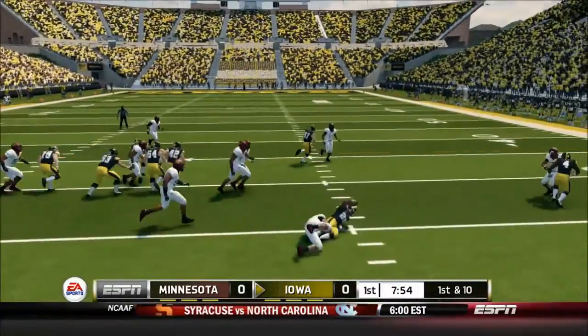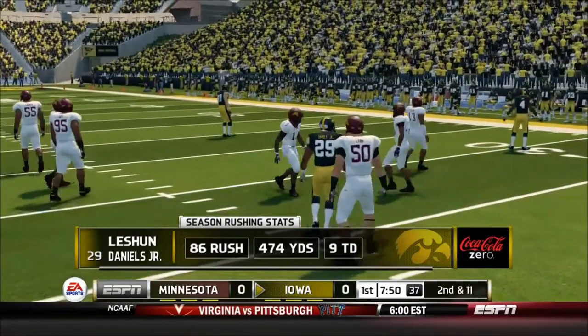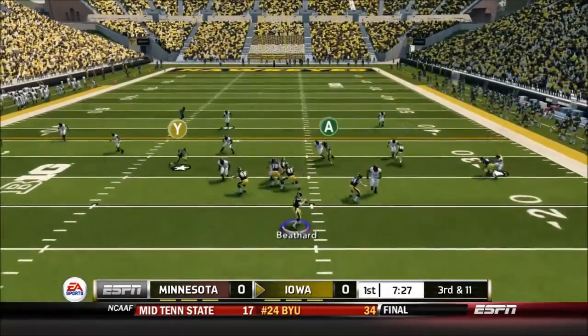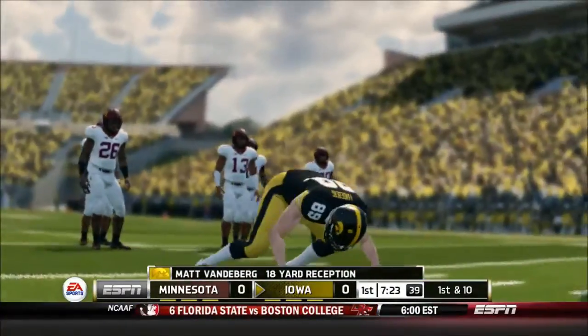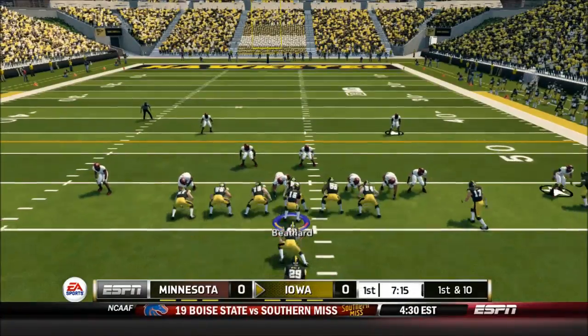Let's get it going on first and 10 with a handoff to LaShawn Daniels Jr. — negative one yard. But that's fine because he has 86 rushes, 474 yards, and nine touchdowns on the season so far — a great season. Now on third and 11, Beathard drops back and finds Matt Vandenberg over the middle to continue the drive, picking it up — one for one on third down conversions.